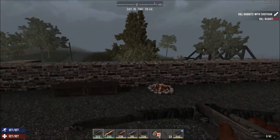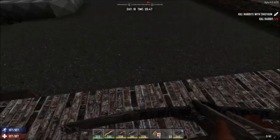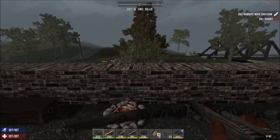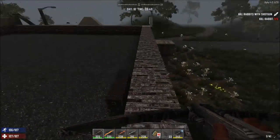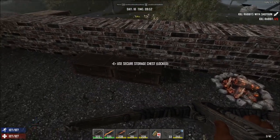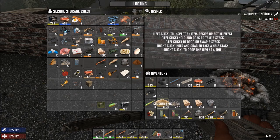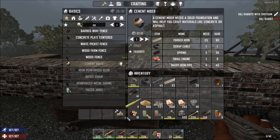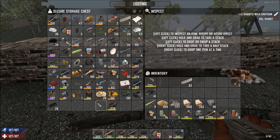Hey guys, welcome back - it's EZ here, Seven Days to Die. You guys are awesome, thank you so much for your support. In between episodes, I did a little bit off camera. First off, I got some concrete mix going, collected a bunch of sandstone from digging up the street near our old base. I have everything here for the cement mixer, so let's get that started.